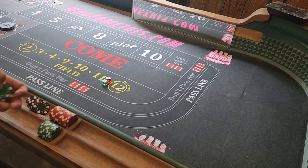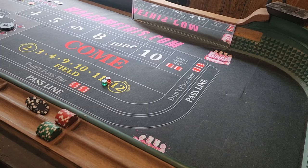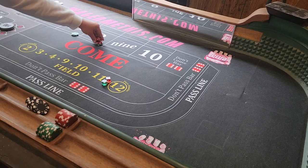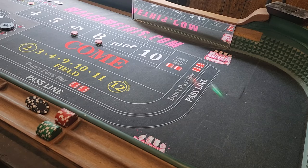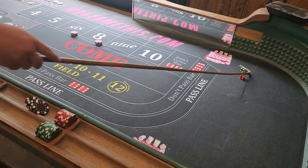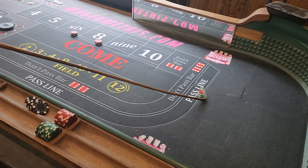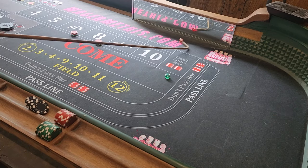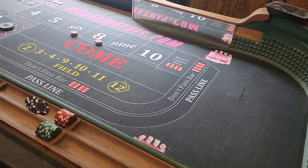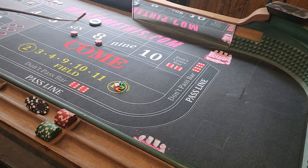$90 six and eight — here we go. This is probably my favorite way to play, especially once you incorporate some pressing. I like the iron cross because I like the idea of having all the probability. Box numbers are off — come out seven, then aces, then another seven. And a nine — here we go, five four nine. We'll whip it up here. Now all we need is a six or eight to start our cross.